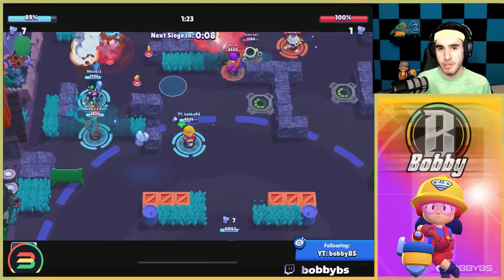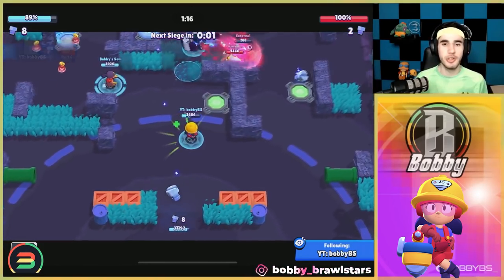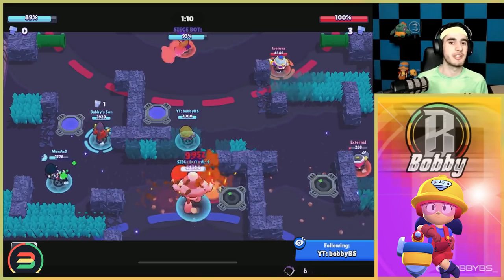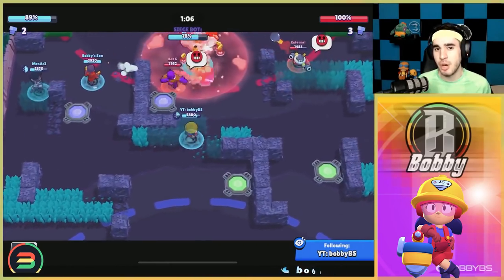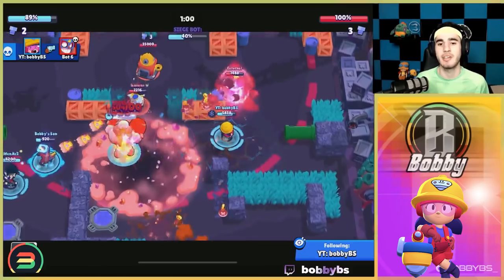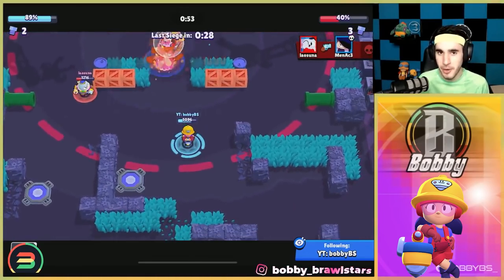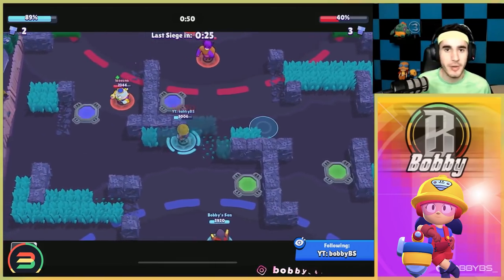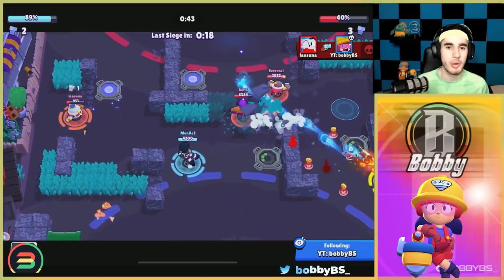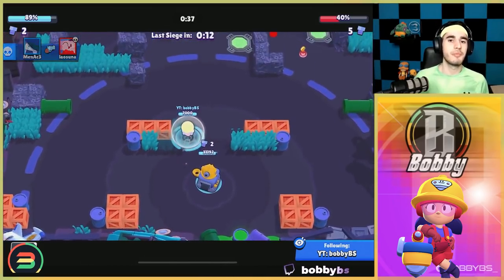The gameplay shown is at 1000+ trophies, but below 800 trophies opponents won't be good at keeping their distance from ranged brawlers, so it'll be easy wins. You don't necessarily need to aim — you can just auto-aim. The gadget gives you additional speed which is a big plus. The second star power, Counter Crush, is really strong right now; you deal a lot of additional damage and can three-shot brawlers that you previously couldn't.